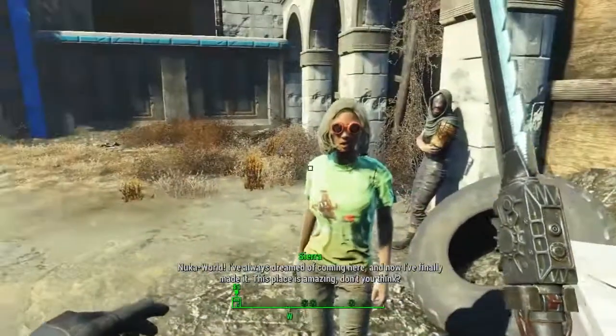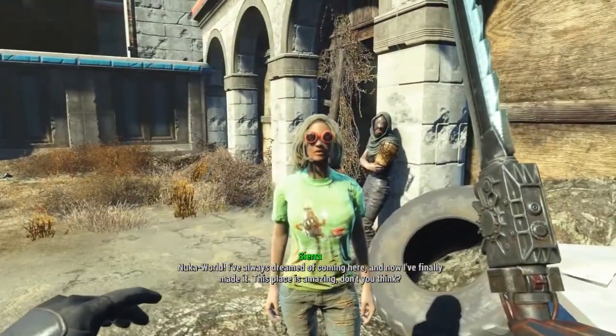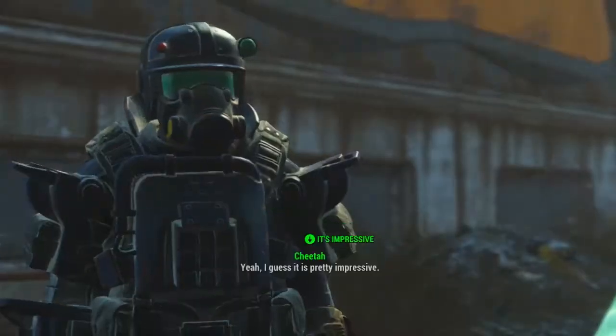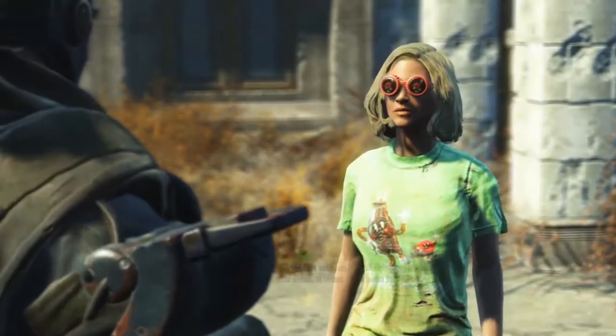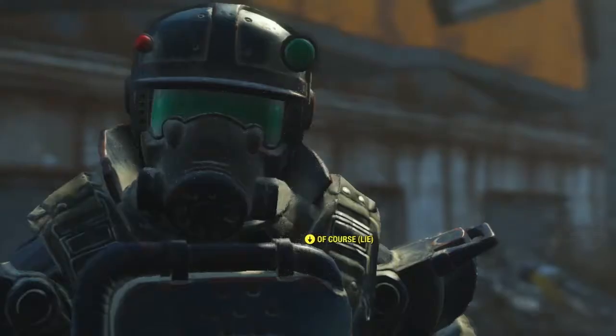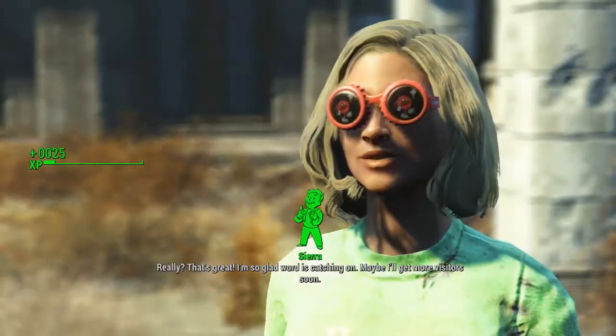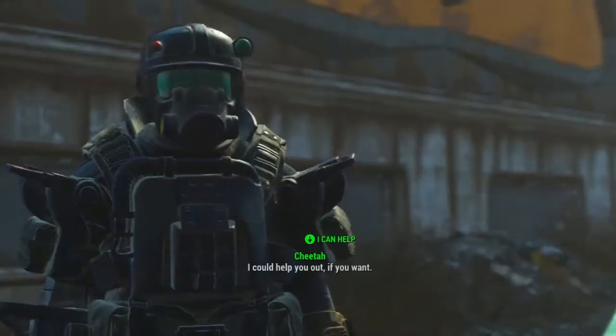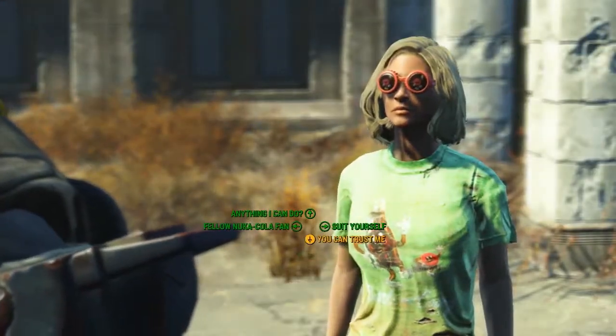To actually get this, you're going to need to start the mission by talking to this woman right here, Sierra. She is a super fan of all things to do with Nuka Cola. She will hang around between the Nuka Town Market and the Fist-Top Grill, the little pad that you get taken to.